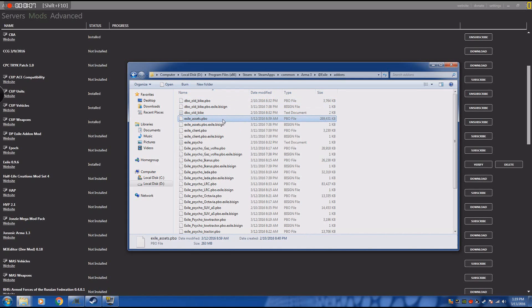Assets wasn't working correctly, client as well, the Gaz Volha was struggling, and we also had the Lada. They must have changed something in the scripting; however, we couldn't move forward because those scripts weren't working.